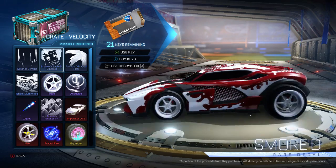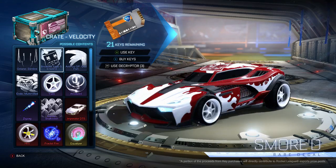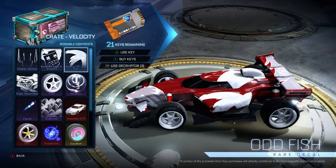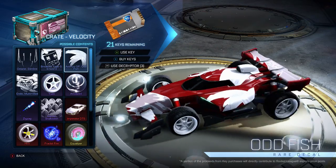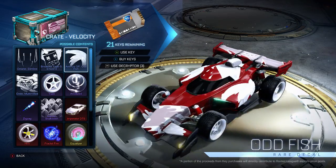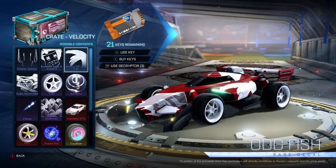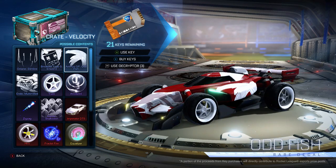The next thing we get is the Animus GP Oddfish. I'm going to be honest — I'm not the biggest fan of this one. I don't see a ton of people using the Animus anymore. It definitely was one of those import cars that everybody wanted at first, and then as they started to use it, they realized they were just going to swap back to the Octane. So it's okay — it's nice to see them trying to keep it alive, but this is not the best of decals in my mind.